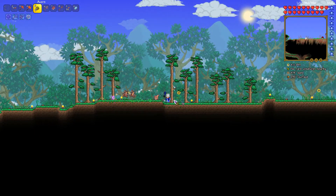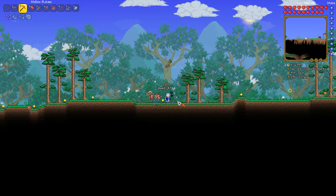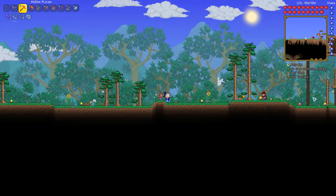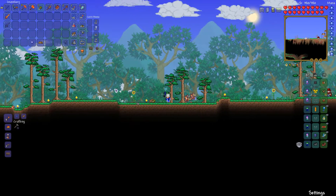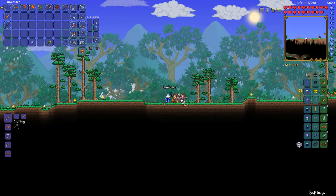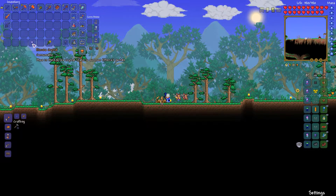Maybe I'll try to have this event in here, right here, because that's the NPC. So if the portal spawns around here, I think this should be good enough. This is the Eternia Crystal Stand — I also want to remove the sunflower. Just place it in here, and now this is used to summon the Aetherius portal, so the Old Ones Army event.